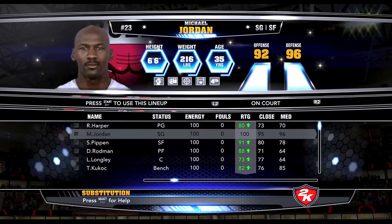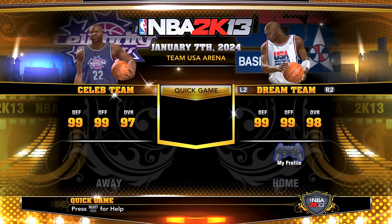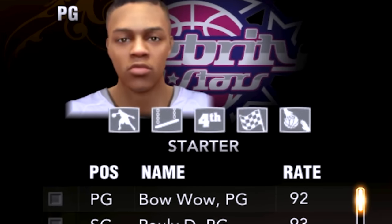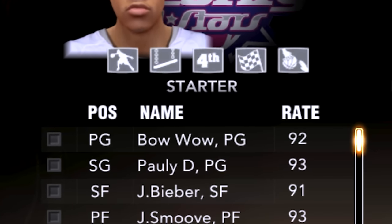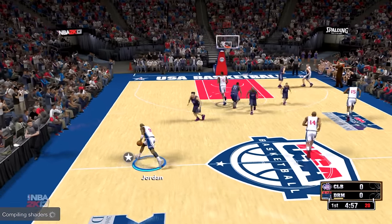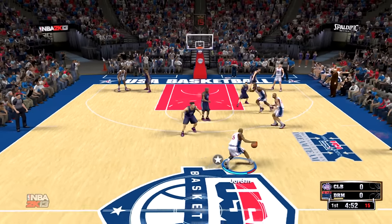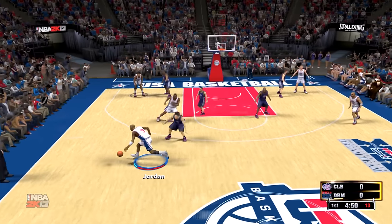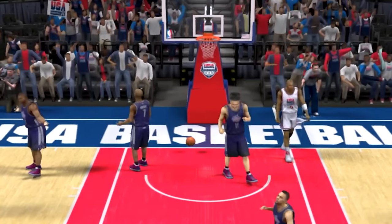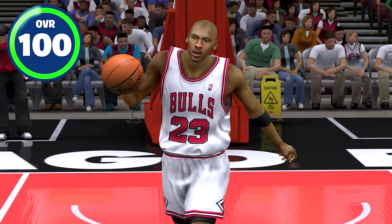Next we got NBA 2K13 and surprisingly Michael Jordan is a 100 overall with a 99 driving dunk. For this game we're doing something different — the Dream Team versus the Celeb Team. On the celeb team we got Bow Wow, Pauly D, Justin Bieber. We also got Charles Barkley on the Dream Team — you know he's not in 2K right now. MJ behind the back and the dunk — that was just too easy!